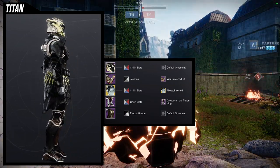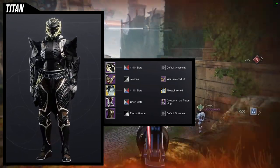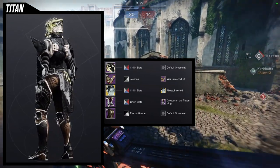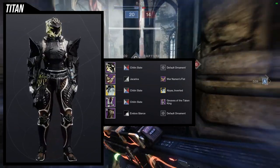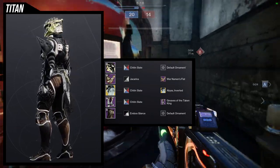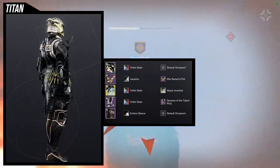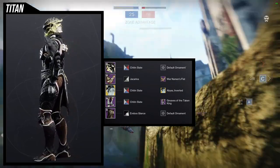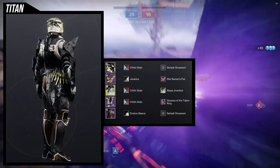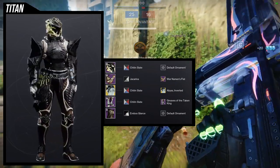This is the weakest so far, but I think the other three are really good. For the pieces, we're going to be using the War Newman's Fist, the Abyss Inverted ornament for the Heart of Inmost Light, the Greaves of the Taken King for the boots, and the Biosphere Explorer mark. The shader is Chidden Slate because I wanted to turn off the Abyss Inverted glow, and from there I just had to find black shaders so I could combine every piece together.